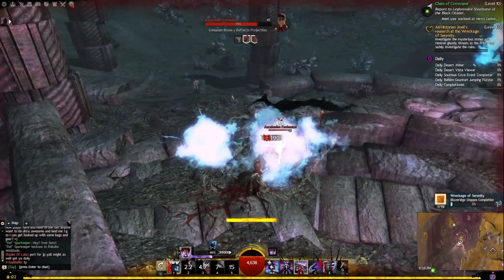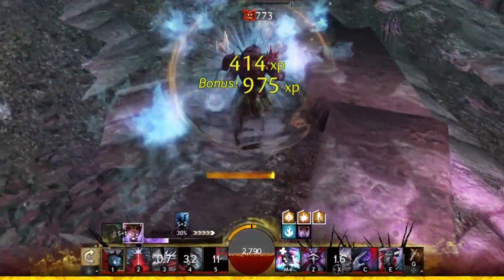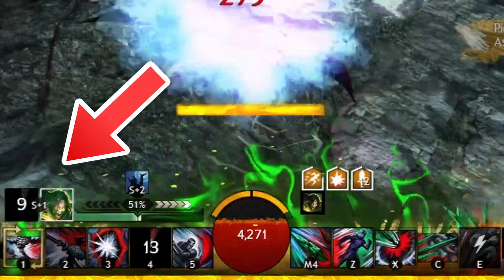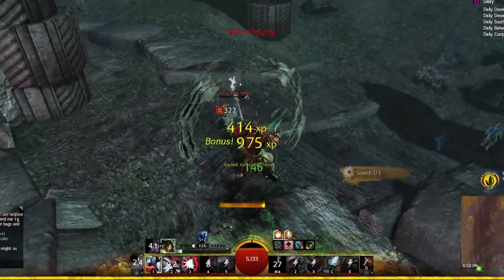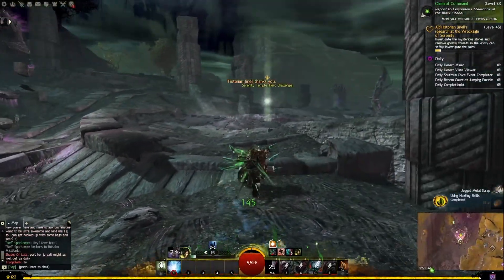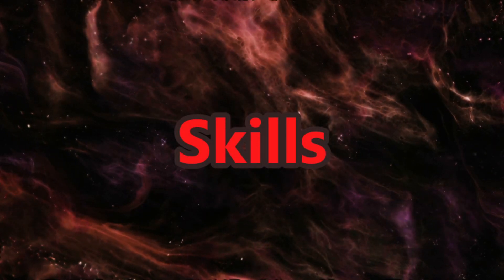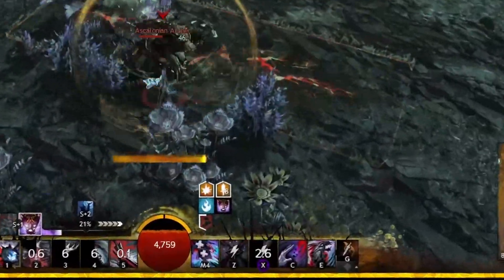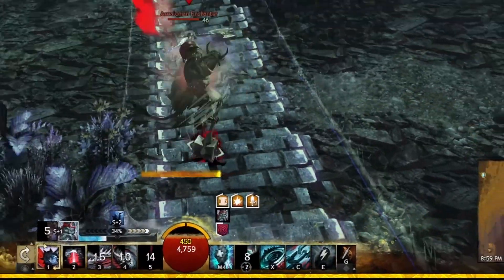Revenant's profession mechanics allow them to invoke legendary champions of the past to enhance their combat capabilities. Revenants can only have two legends equipped at any given time. Utilizing abilities will deplete the Revenant's energy bar, which regenerates over time, and to master the Revenant means to master energy management. Unique to Revenant, channeling a legend grants them five static abilities that are locked and will always be the same when channeling that specific legend.